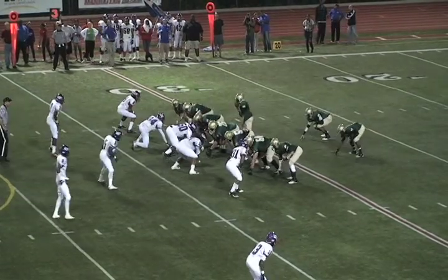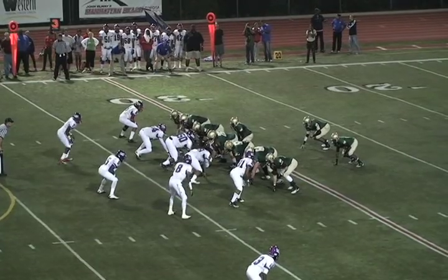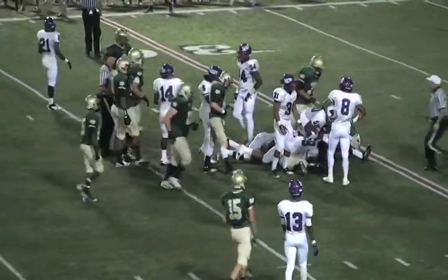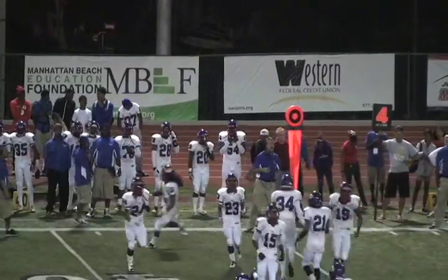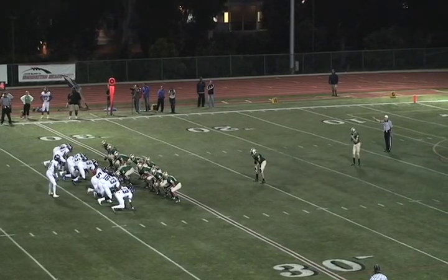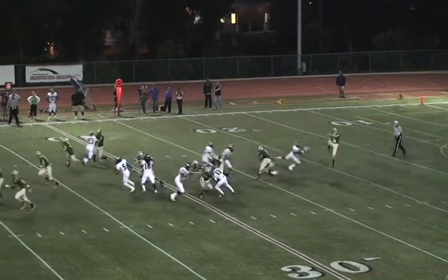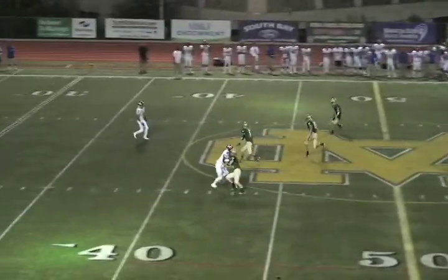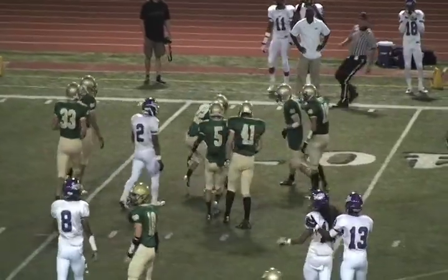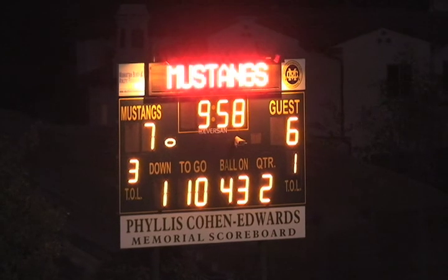The Mustangs reset now — third and a long two, split back formation. And the snap is fumbled. Looks like the Mustangs had some space there and might have potentially gotten that first down, but a little quickness issue in the exchange will result in a fourth down punt situation. High kick with a little bit of a Mustangs roll. It's 7-6 here now at the second quarter.